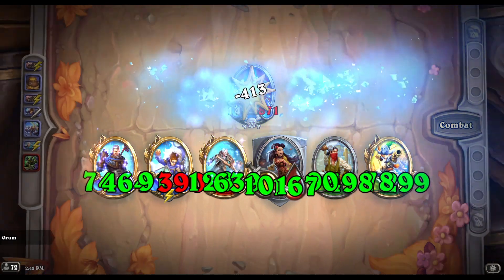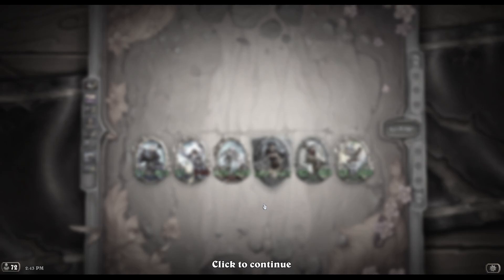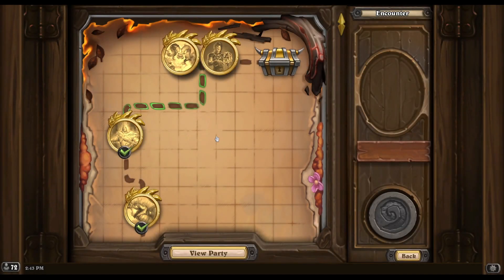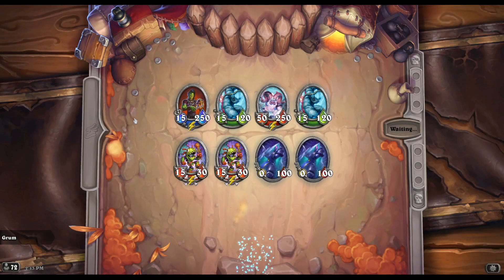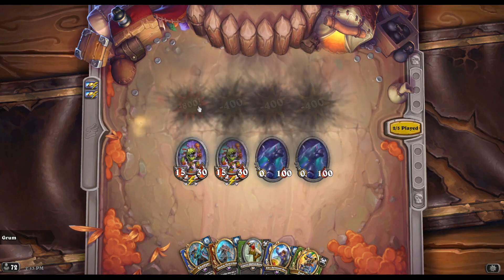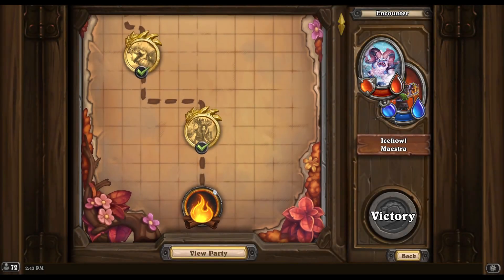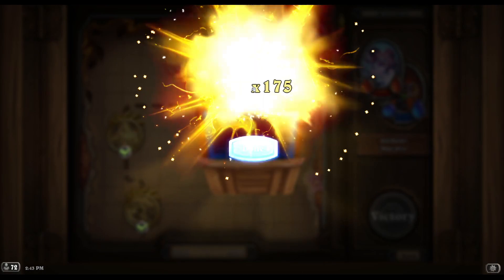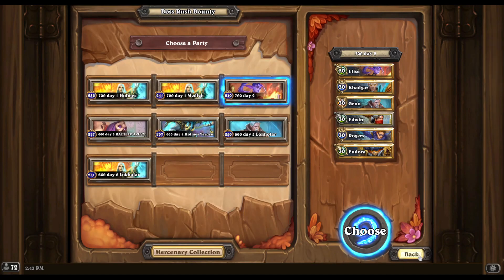We did get the extra pirate in place, got a double shot there - quick kill with For the Alliance. Got some treasure upgrades but we didn't really need them. That covers Day Two - as I mentioned, it's basically a one-and-done kind of day, not really worth farming. I don't think anyone would really be able to farm this day better than Day One. To go back over the Day One comps: we've got the Holmes comp and the Medivh comp.